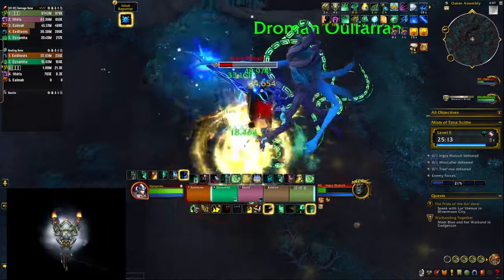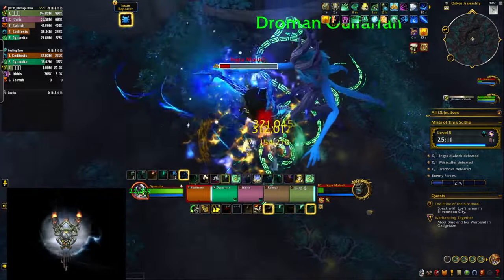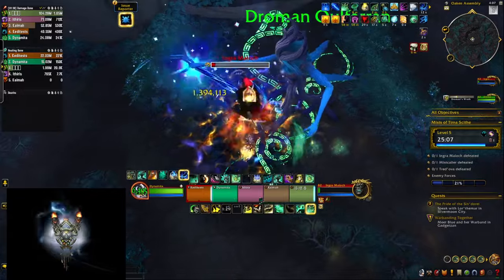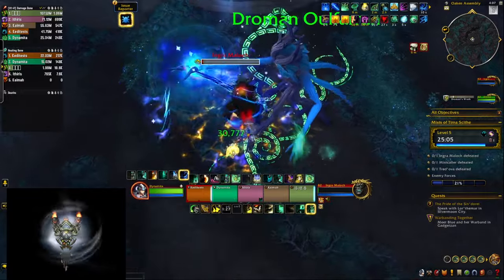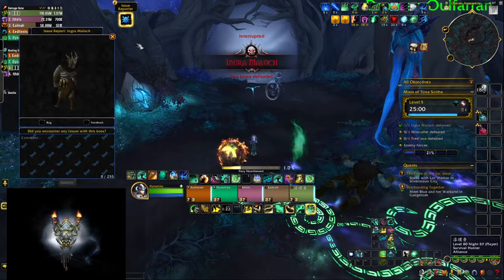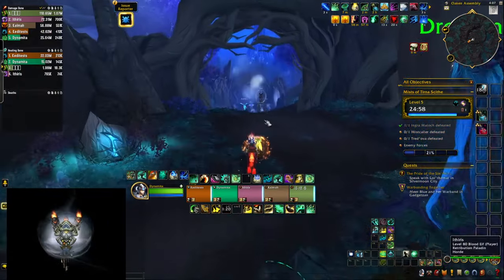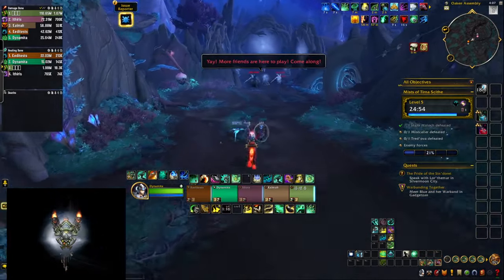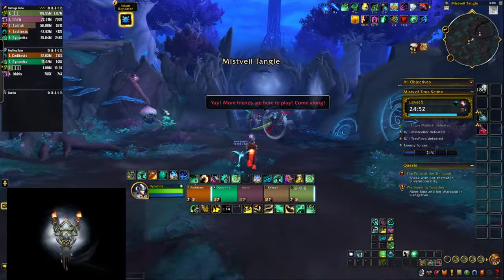I'll have a separate video talking about the Master of Harmony, but comparing the two Hero talent specs, Conduit of the Celestials definitely feels better. The other Hero talent spec also gives you some passive bonuses to healing and damage, but they don't feel that powerful, and you don't have this big cooldown button that you can press in those extra dire situations.